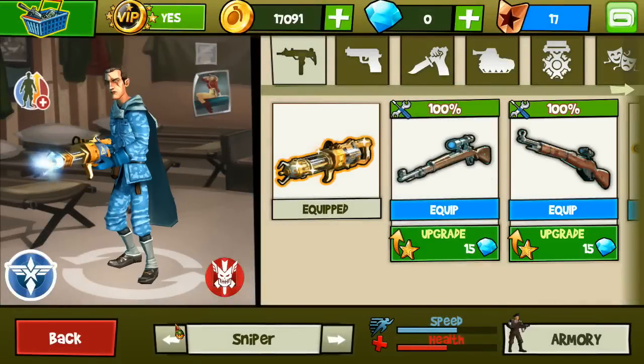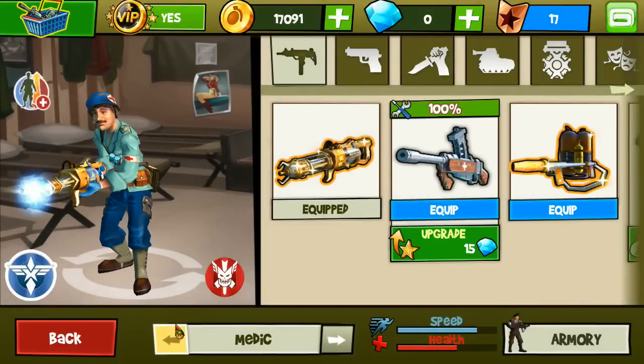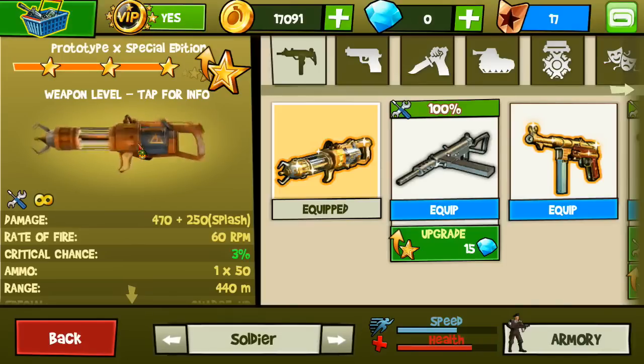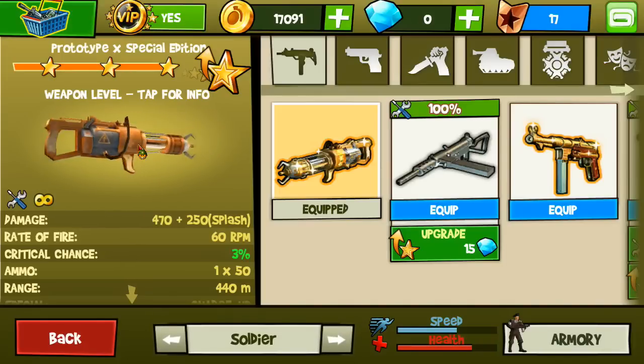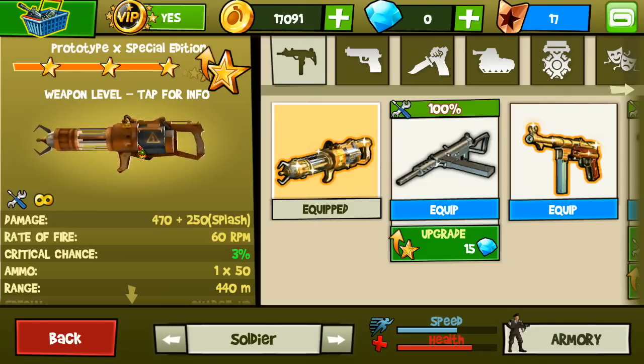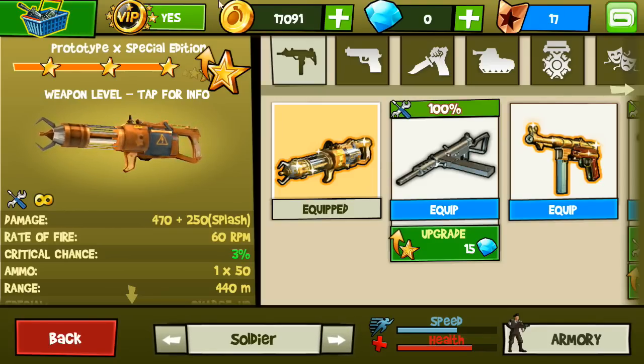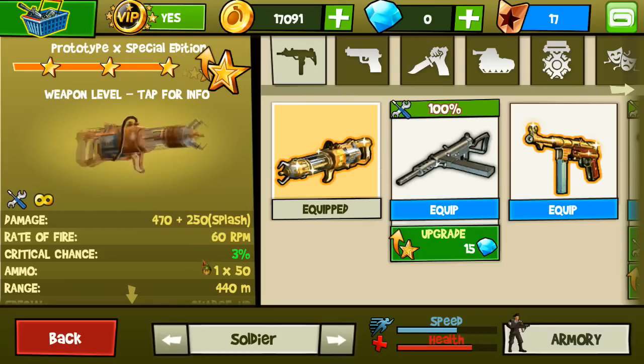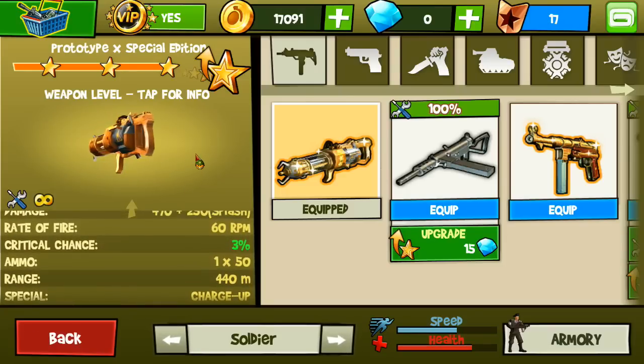Hello guys, the Daddy Gamers here with another episode of Let's Get Gun Reviews. Today we're reviewing the Prototype X Special Edition. It's got a damage of 470 plus 250 splash damage. Rate of fire is 60 bullets per minute, critical chance of 3%, and a macro ammo capacity of 1 by 50. It also features a range of 440 meters and a special charge-up ability.